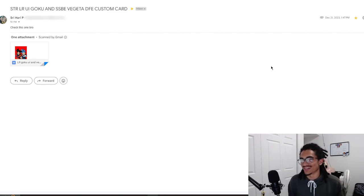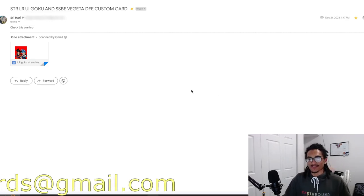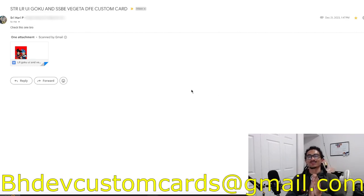Not continuing on because I missed yesterday — I'm sorry guys, had a lot going on. We're gonna do a double upload to make up for it. We're gonna be talking about a STR LR UI Goku and Evolution Blue Vegeta Dokkan Festival card. Within this document there are a bunch of other custom cards — like a Beerus and an LR Super Saiyan 3 Goku. Go ahead and send me custom cards over to vhtfcustomcards@gmail.com.